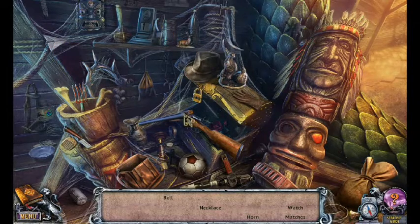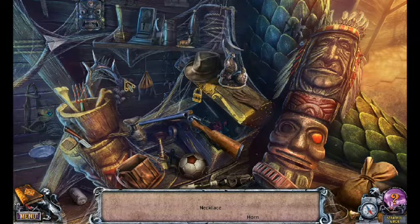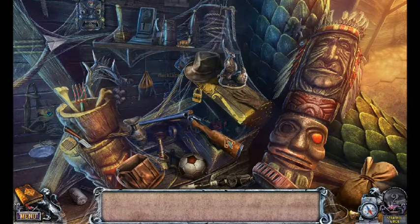I suppose we're looking for matches here or anything, or something that's just not there. Horn. Watch — I've seen the watch. There's a bell, necklace, horn, and matches. There's the bell as well. Now there's a necklace and a horn, if I can find the horn or a necklace. There we go. Now I can use this to find the necklace. I would have never thought that would be a necklace at all.